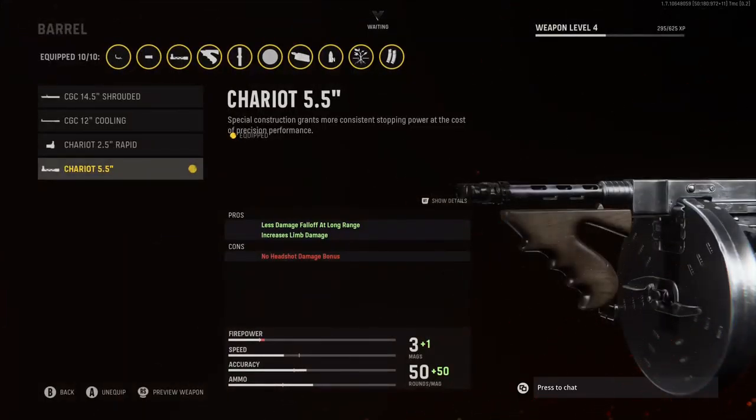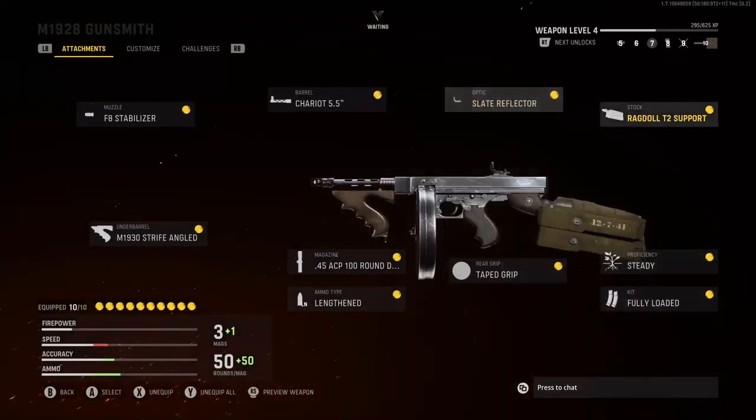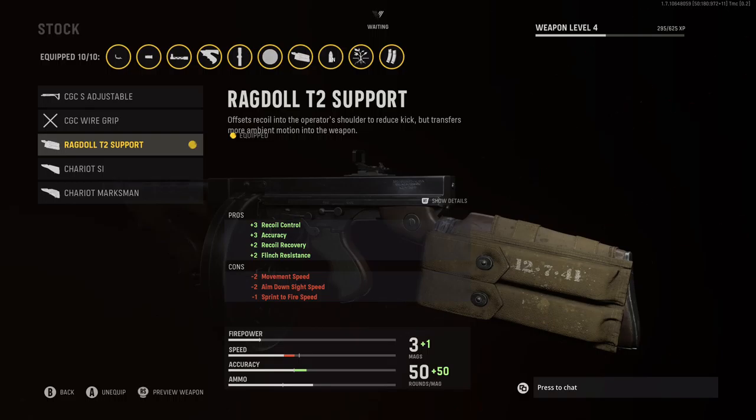Next, we have the M1928. For the Muzzle, I'm going to be rocking the F8 Stabilizer for that plus 2 accuracy and plus 1 damage range. For the Barrel, I'm going to be rocking the Tam-Riot 5.5 inch for that less damage falloff at long range and increased limb damage. For the Optic, I'm going to be rocking the Slate Reflector.